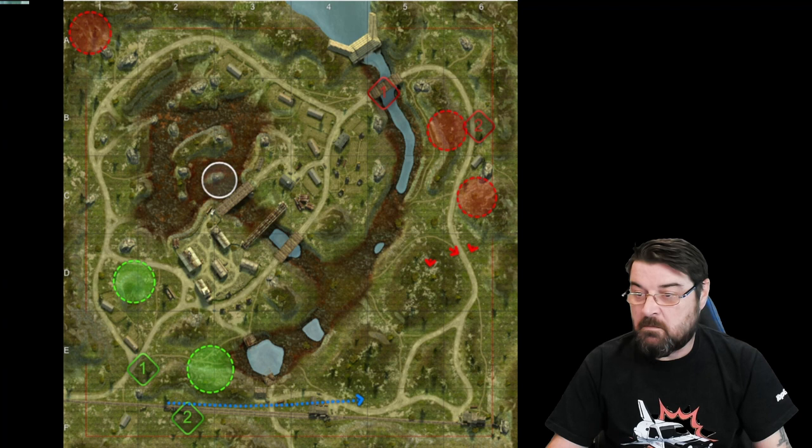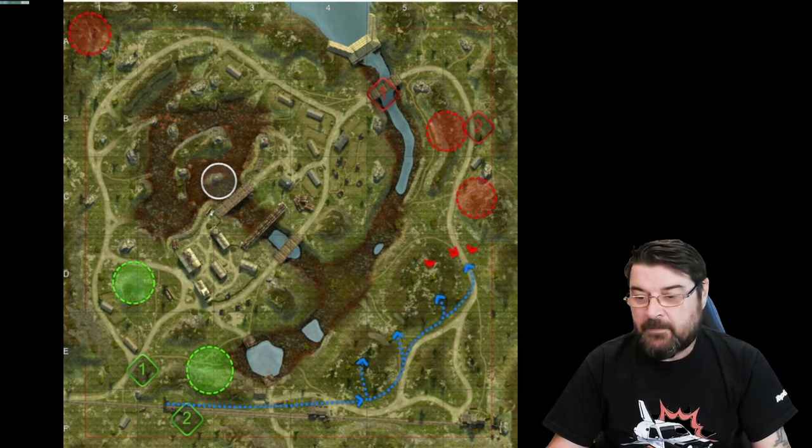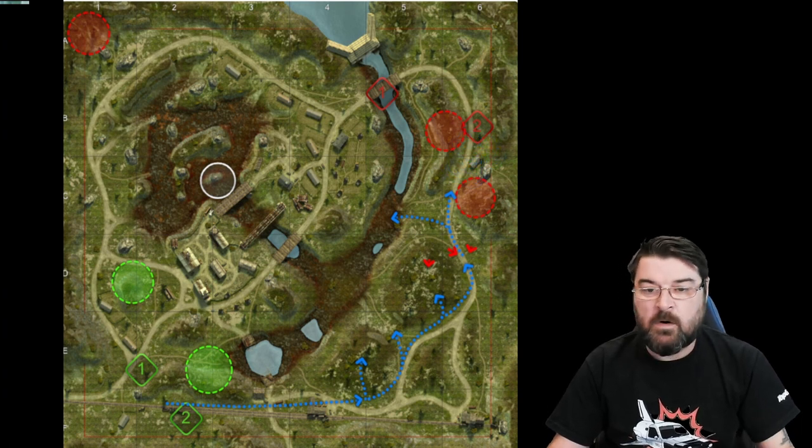This area gives me options — the ability to go up, go round, go here, or even go here, putting fire down on this area and that area. I do have to be careful, but nine times out of ten once this area is cleared I can carry on my push either that way or that way. That gives me the options to put fire down on anything coming across there and clearing anything here — and that is what we're going to look at now.